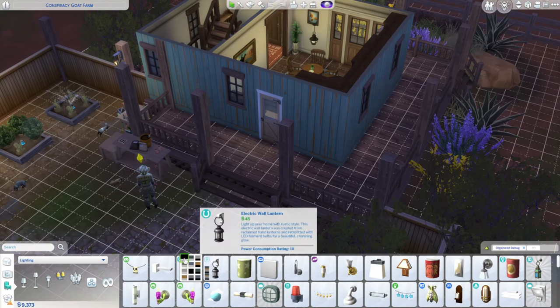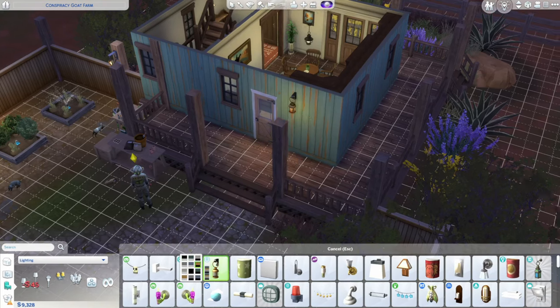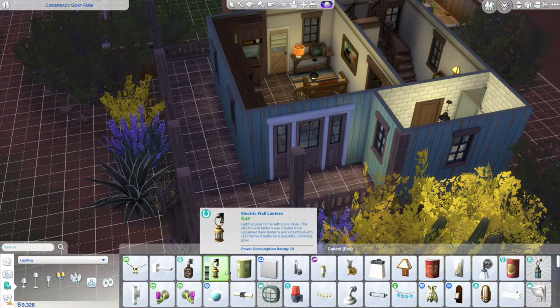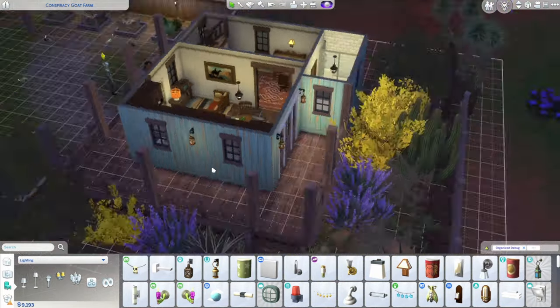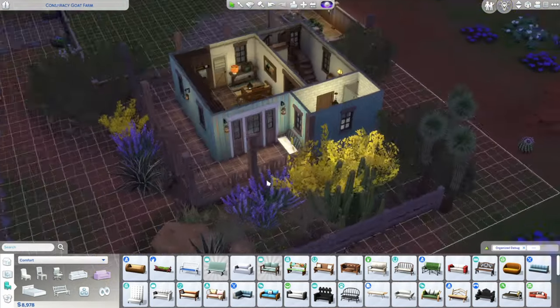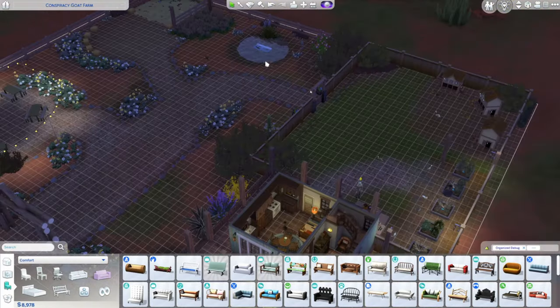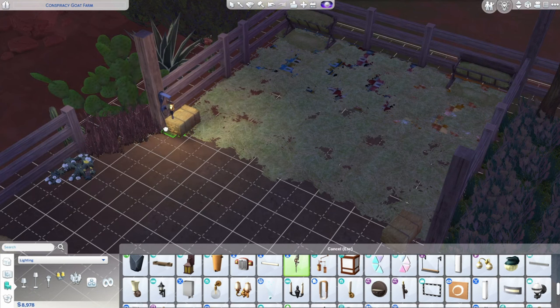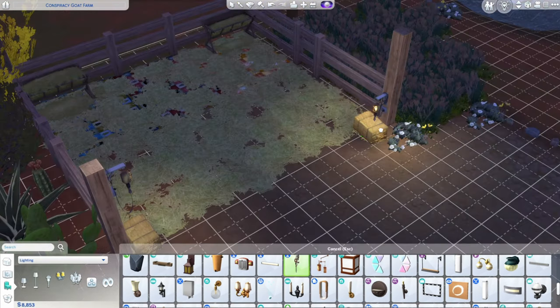Out here we're going to add some more outdoor lighting — just these little ones from Horse Ranch because I thought they added just enough light out here. And one little bench here at the front entryway. That's pretty much it, after we finish up some more lighting over here near the goat pen. And then we're going to jump into some live mode footage.